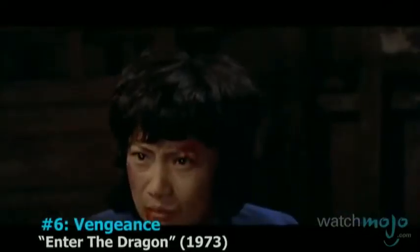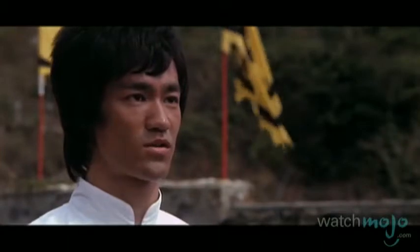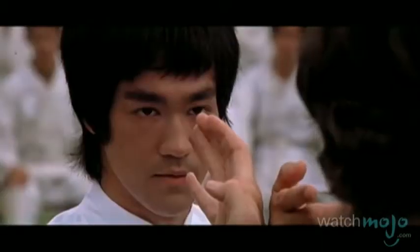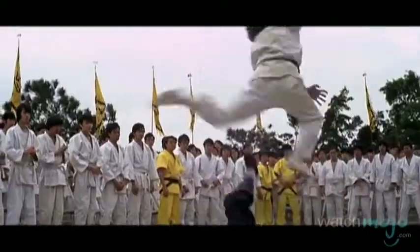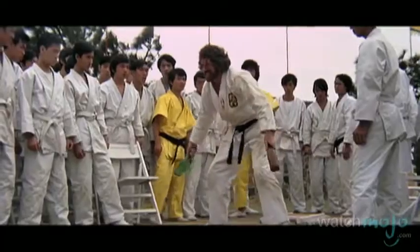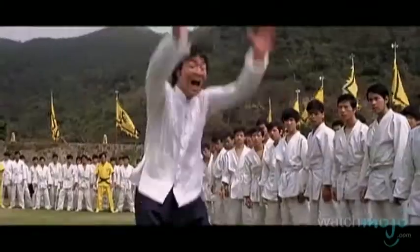Number 6: Vengeance, Enter the Dragon. In this especially personal confrontation, Lee comes face to face against the bearded, sadistic, and facially scarred O'Hara in a martial arts tournament — the man who caused his sister to commit suicide. Lee beats him to a pulp without ever taking a scratch. When O'Hara breaks the rules, Lee does more than hurt him — he goes right for his brains. Both of them.